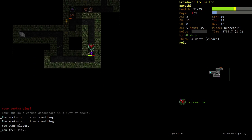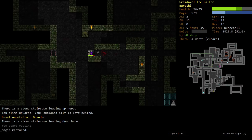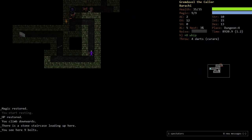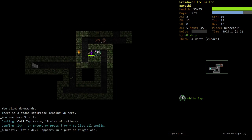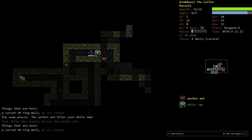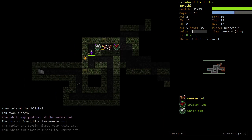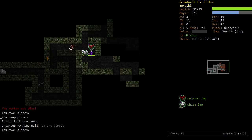I'm running away. Healing up. Don't like the ants — we have no resistances. A White Imp is very helpful. Killed the worker ant. Hopefully that was the last one.